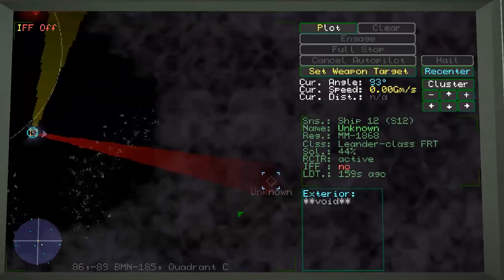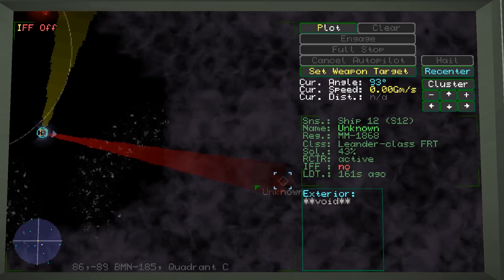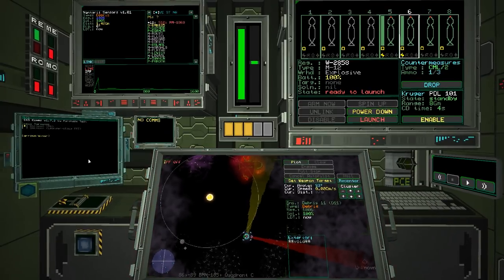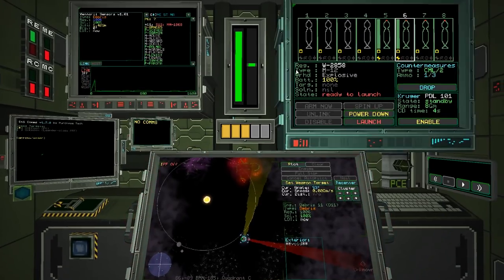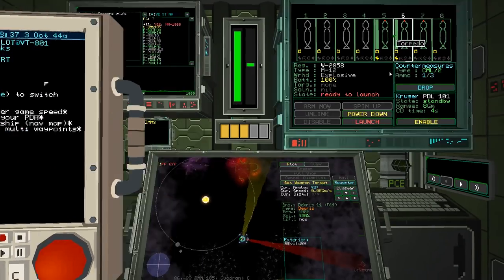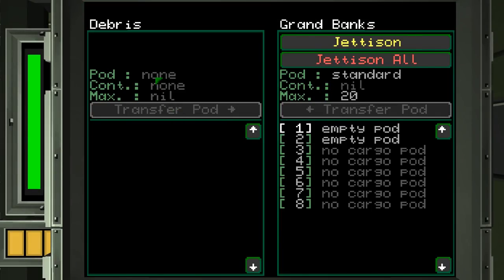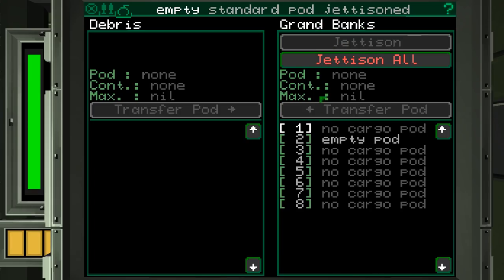It looks like they got away — they are running away now, which is understandable. But I also now have debris. I wonder if I can transfer things over. Debris pod — context: none. No, there's nothing there. Shame.